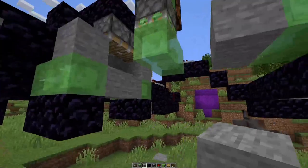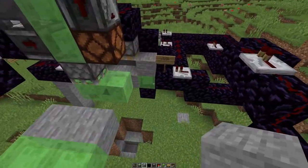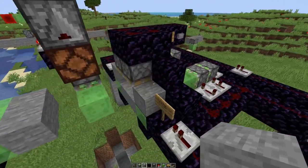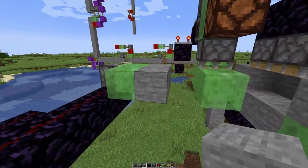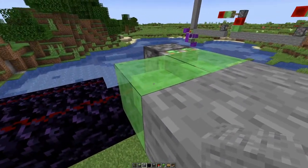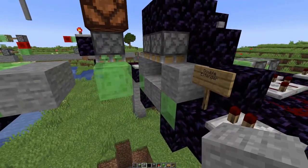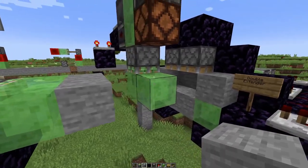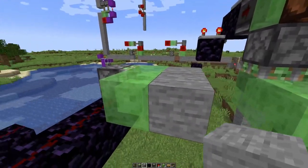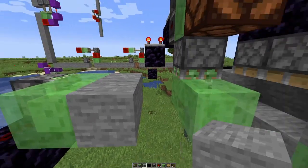Seeing that we are using slime blocks here, that can be a bit difficult, because if we push something adjacent to a slime block it will stick. So I think the first thing we should try to do is replace the slime blocks with sticky pistons.